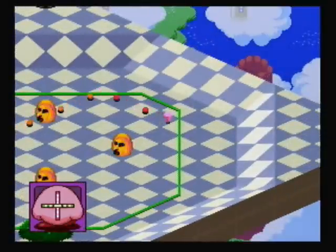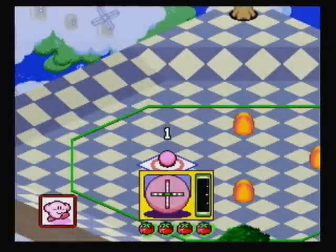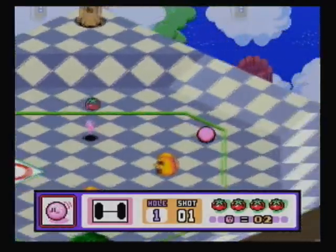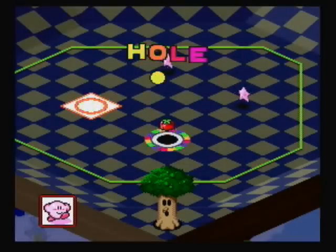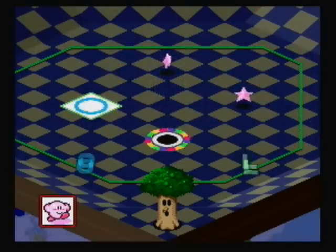For this hole, it's a very simple premise. All you have to do is have the meter go about to the third dot — but not at the third dot — and then press the A button. That should give you an automatic hole-in-one every single time. If you don't get a hole-in-one, you either hit it a little too hard or not enough.